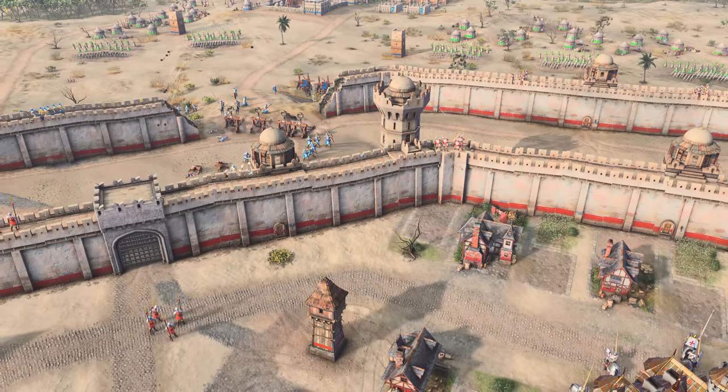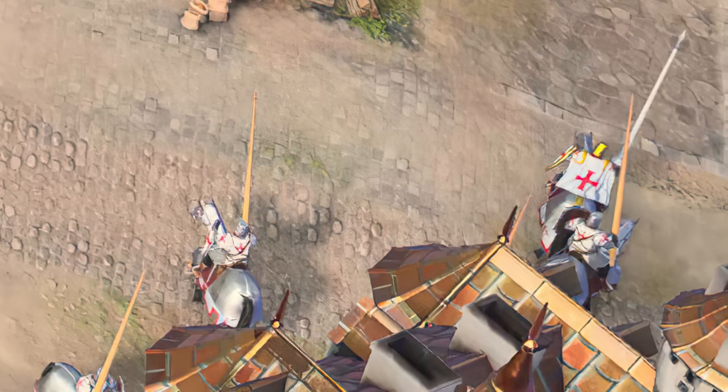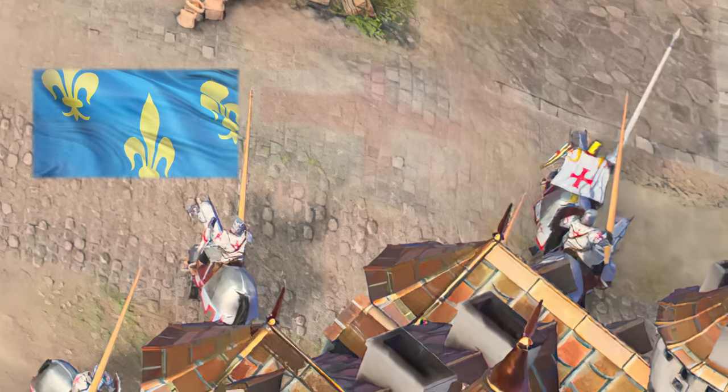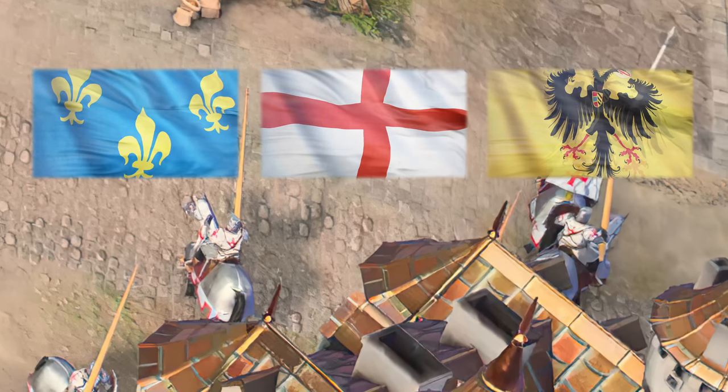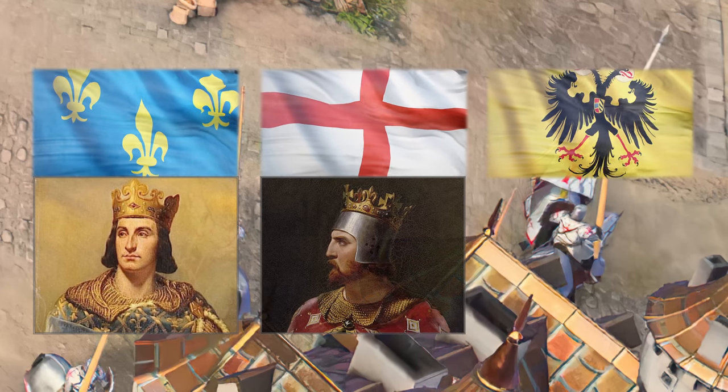The third photo further confirms what I've just mentioned, as we can see the Abbasid seat workshops at the back. We also get a first look at the Crusader Knights on the bottom right of the screen. Based on the civs available, I assume that all three European civs can be involved, as the Third Crusade, for example, was led by King Philip II of France, King Richard the Lionheart of England, and Emperor Frederick Barbarossa of the Holy Roman Empire.